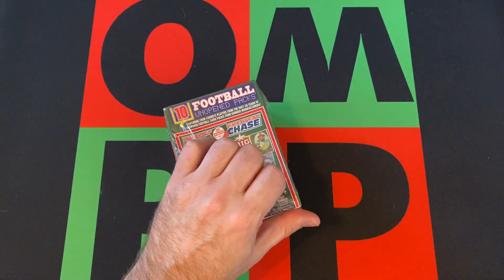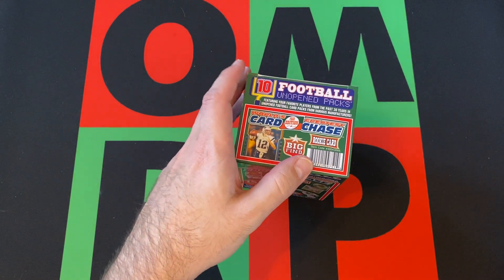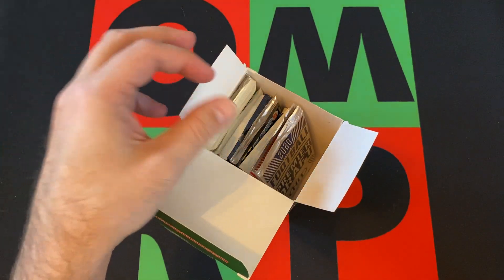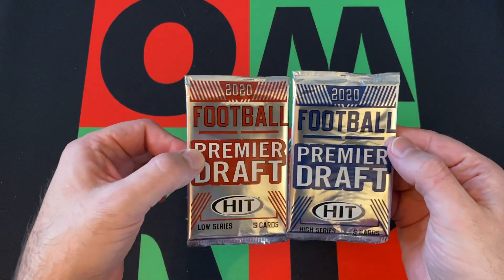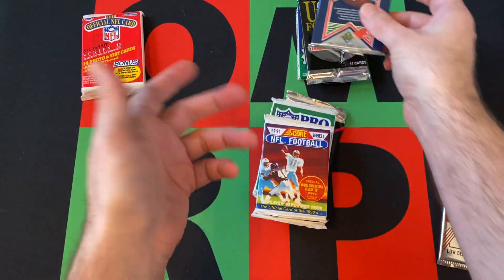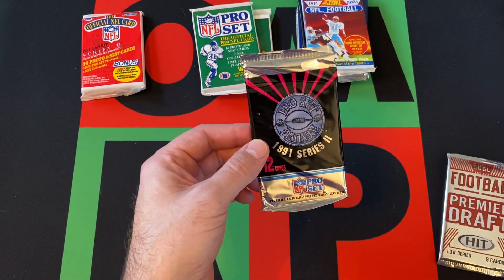Seen these before — we'll probably get 89 Pro Set, maybe a 90 Pro Set, maybe a 91 Pro Set Platinum, maybe a 91 Topps, 91 Upper Deck, a couple of those 2020 Sage Hit thingies, and a piece of paper for no reason. Yep, got a couple of these — no big surprise — 2020 Football Premier Draft Sage Hit Low Series and High Series. We got 89 Pro Set, 91 Fleer, 91 Fleer Ultra, 91 Upper Deck, 91 Score Series 1, 90 Fleer, 90 Pro Set, and 91 Series 2 Pro Set Platinum.